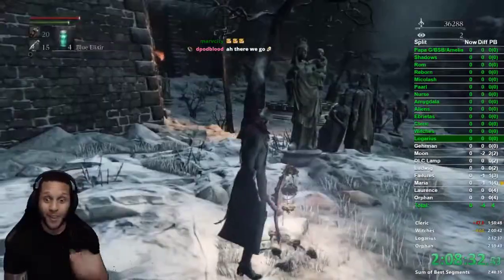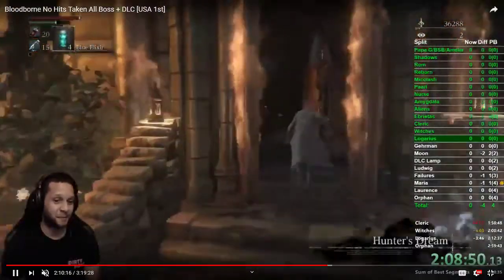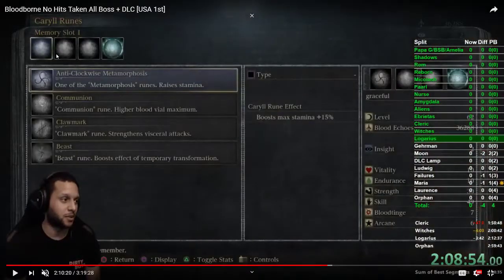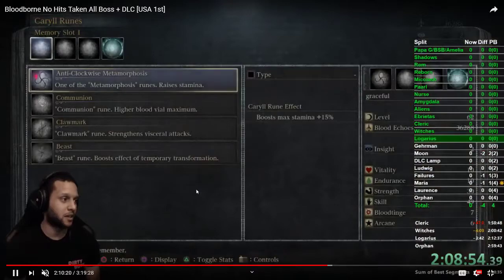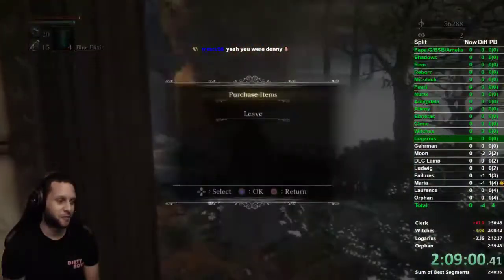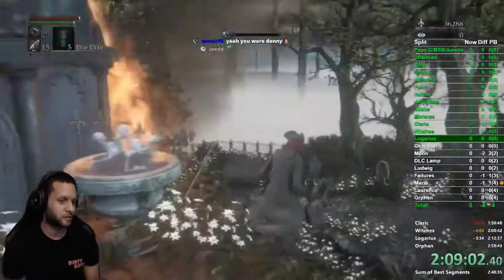So yeah, I did forget the runes on purpose. These are the runes we're going to use: anti-clockwise mark gets you more stamina, claw mark gives you more damage on your visceral attack, and the beast rune boosts the effects of your transformation attacks — so your dodge L1s or R1 L1 combos get more damage. Buy more elixirs, get your insight to zero, and the third gravestone is Cainhurst.